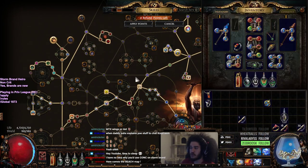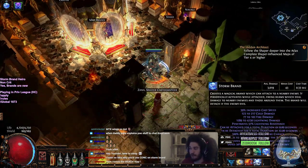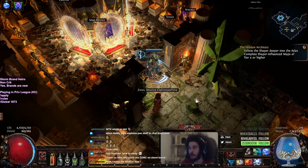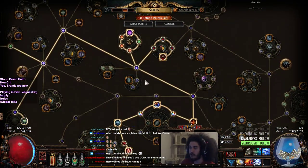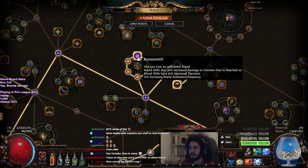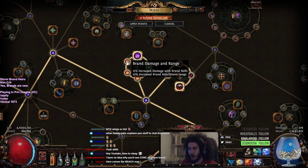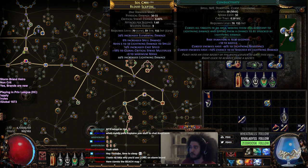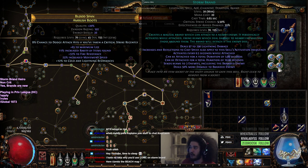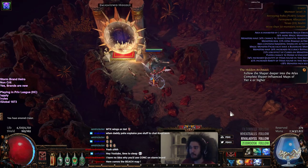There's an activation range for brands and a duration as well. Duration is how long they stay out, and when you use Brand Recall it adds to the duration so you can keep them out much longer. Area of effect also interacts with brands — there's an attachment range stat. I'm not sure exactly how attachment range scales compared to AoE, but AoE does something for them since they have the AoE tag. I believe you can use things like Concentrated Effect to scale their damage, but it will reduce the attachment range.